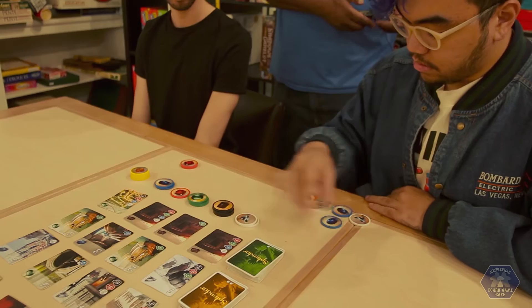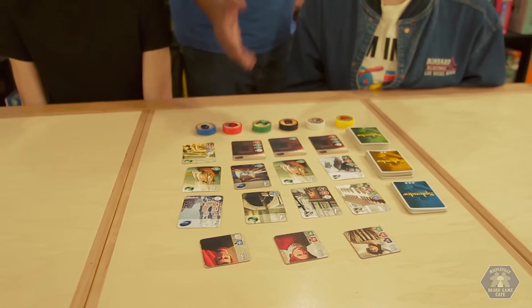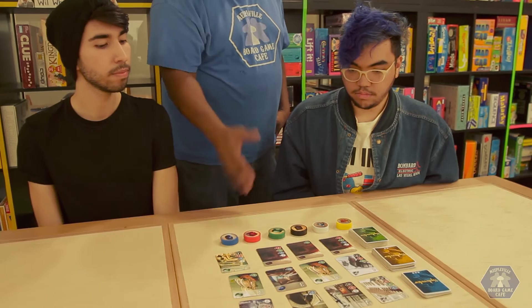I'm going to let them know how to win the game and the moves they can take. E and Liam, the way you win the game is by acquiring 15 points. Points are only acquired by the large white numbers that you see on the cards. Also, on the top, there are nobles. They have numbers as well — the white threes — and those can be part of the 15 points to win the game. We'll get into those later.